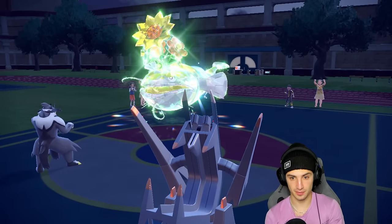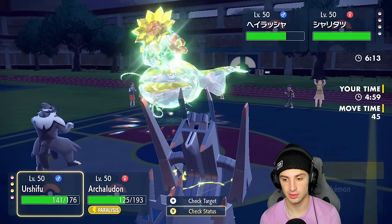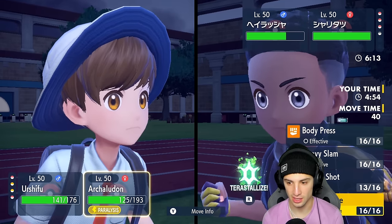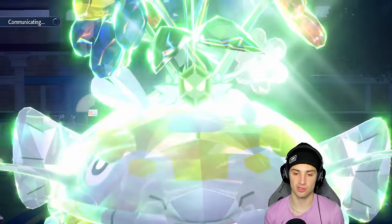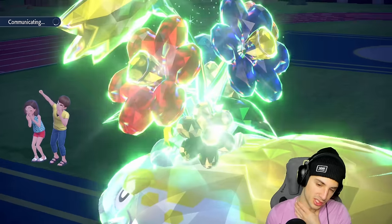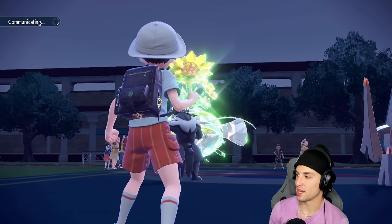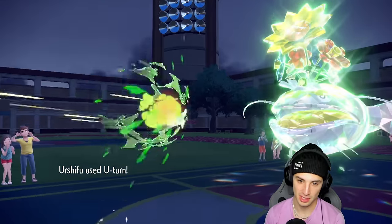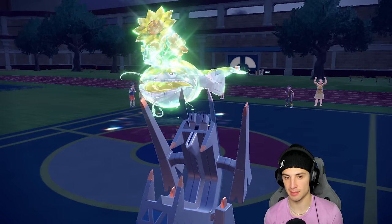I consider Close Combat but decide to U-turn out of here and just go for a Dragon Pulse instead. I save Urshifu for later since I know all their Pokemon. I U-turn out doing not-bad damage and swap back in. I might just set rain again — I'll sacrifice the Pelipper to get rain back. I set the rain and get it back out. He goes for Order Up and takes out the slot, which is no problem.